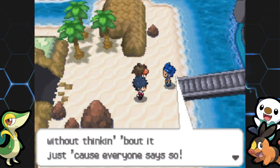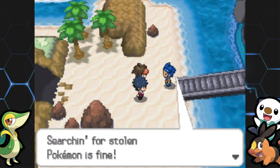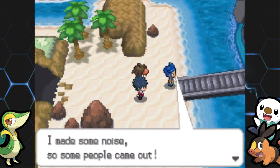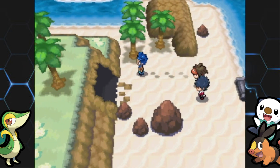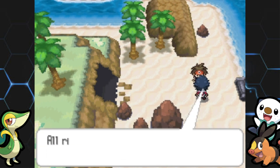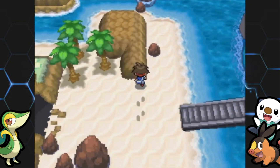Marlon and the entirety of Humilau City is pretty funny because no one around here really knows about Team Plasma. He just happened to be on the ship, put down the staircase, and then left because he doesn't really care about Team Plasma. I just find that pretty hilarious.